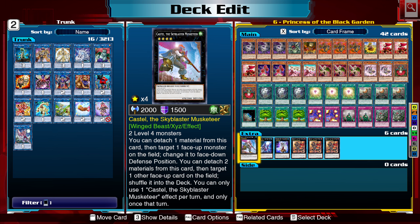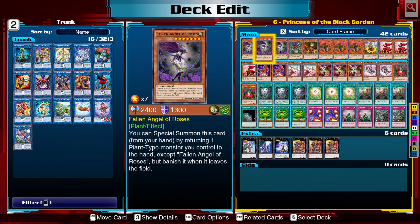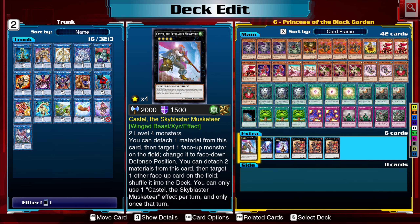In the extra deck we don't have any synchro monsters, which I was initially thinking about, until I realized it was going to be a little bit too difficult to get into level 7 synchros. With Queen Angel of the Roses and Fallen Angel of the Roses, I can get into Red-Eyes Flare Metal Dragon. This cannot be destroyed by card effects while it has Xyz materials, and each time your opponent activates a card or effect, it inflicts 500 damage immediately after it resolves. Once per turn during either player's turn, you can detach one Xyz material from this card and special summon a Red-Eyes normal monster to the field. Sounds lovely.